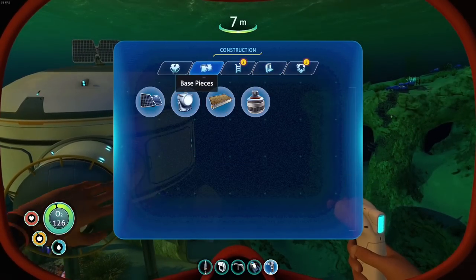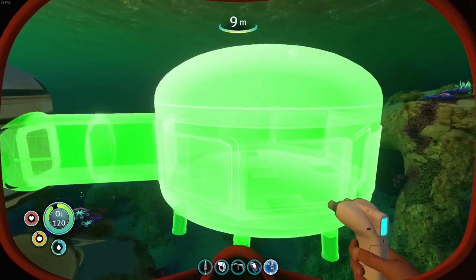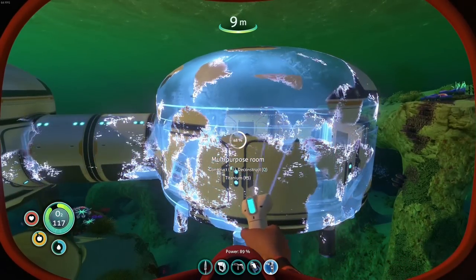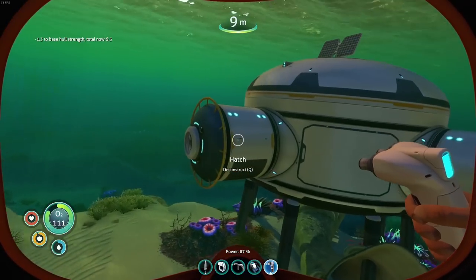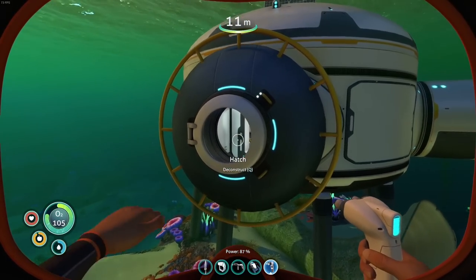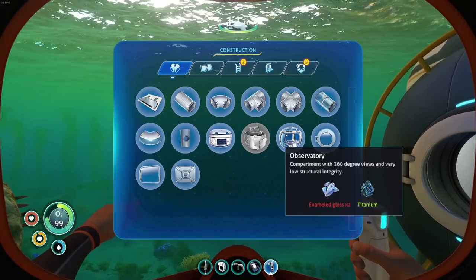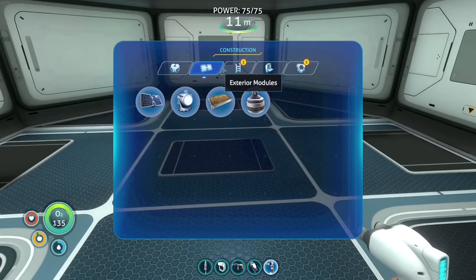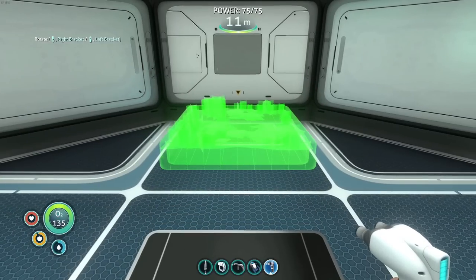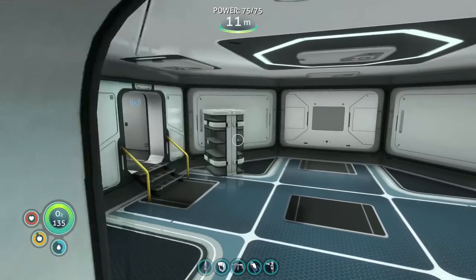You have to be careful when building early game because modules lower your base's hull integrity. Once this finishes it'll say negative five to hull integrity, and you need to keep that above zero. Our total strength is 6.5. To increase it you need reinforcements, but those require lithium which we don't have yet. So let's not go too crazy on expansions. Let's head over here to the interior modules — grow bed, perfect.